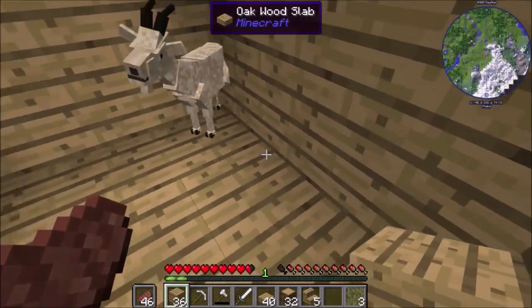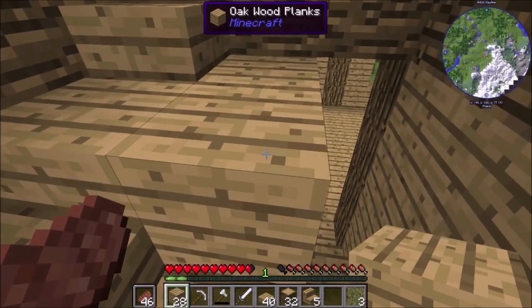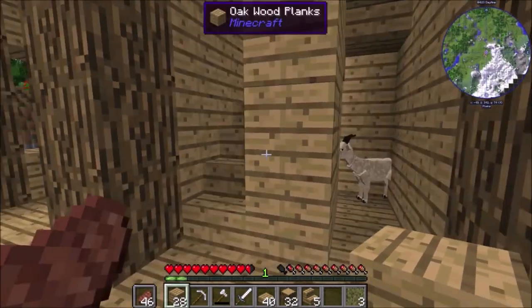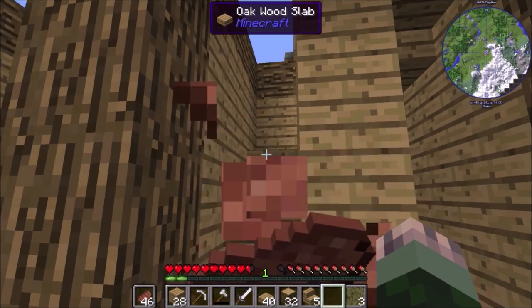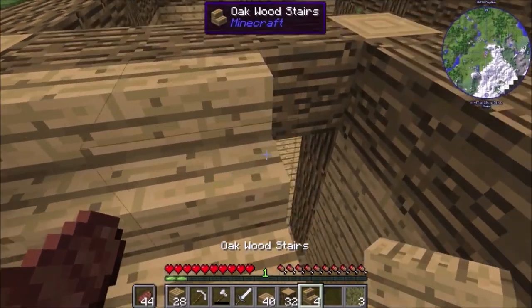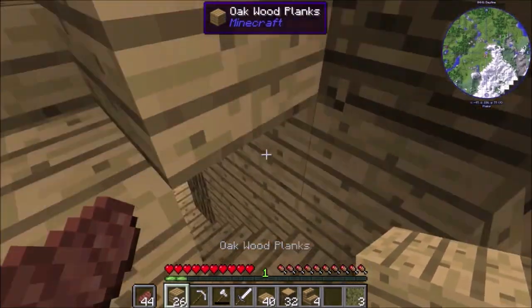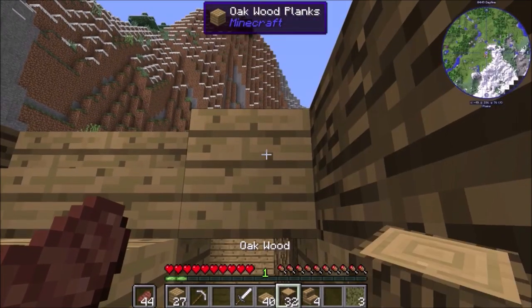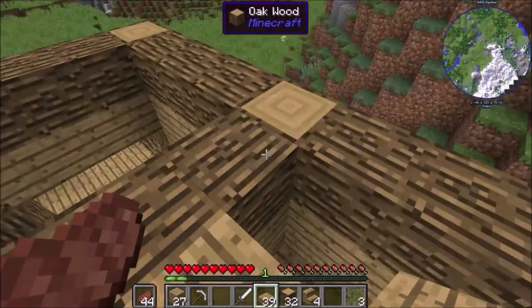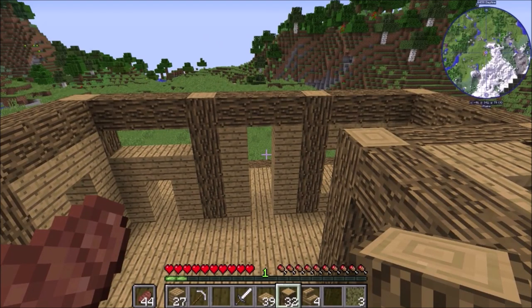I don't want to kill this sheep. Or goat. Sorry — didn't mean to assume your species. It's 2019 and all. I built something like this similar before on a server with my friends — not this house, but like this type of staircase. Yeah, that's better. I'm most likely going to need a lot more materials than this.